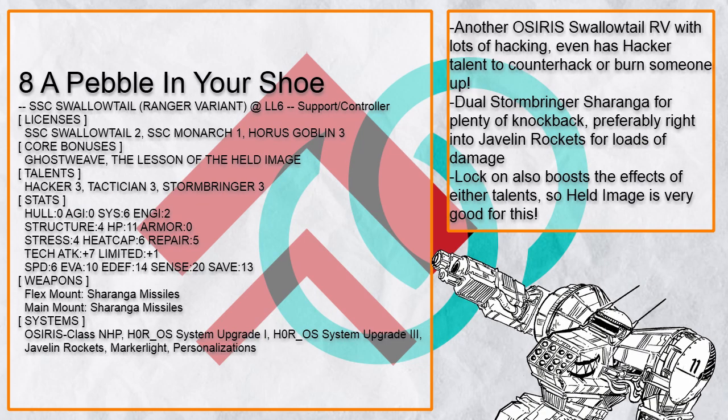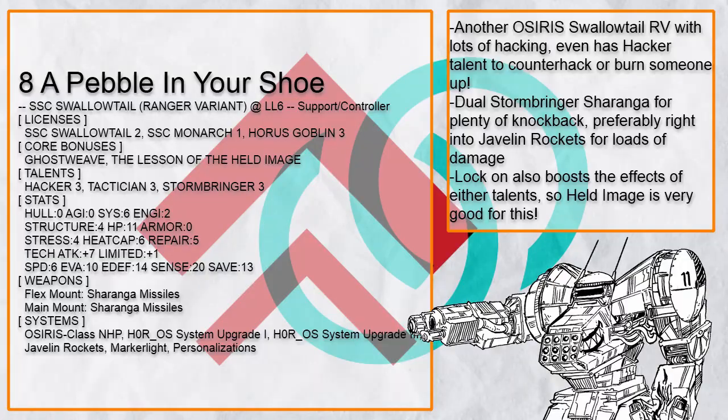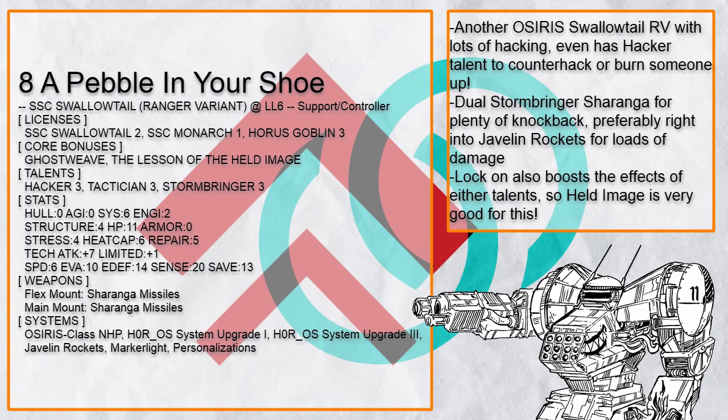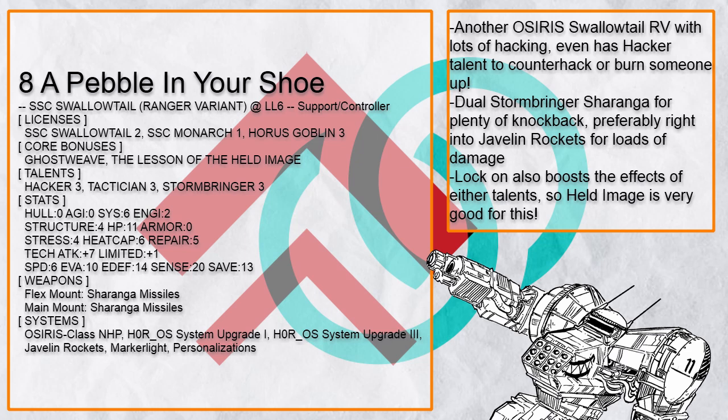A Pebble in Your Shoe is another Osiris Swallowtail RV intended to be as annoying as it sounds, with plenty of other tech systems to do tech stuff with. Plus having Dual Stormbringer Sharonga Missiles to knock enemies around — preferably right into Javelin Missiles for plenty of damage. Ghostweave lets it be invisible even outside of soft cover, and having Hacker lets it counter tech-attacker builds easily, or just cook someone.